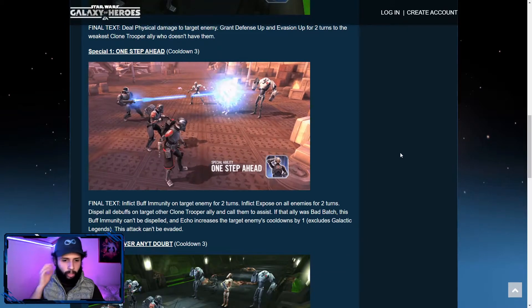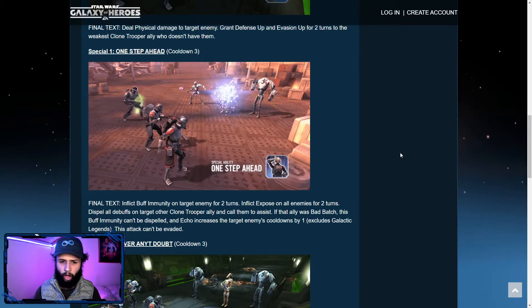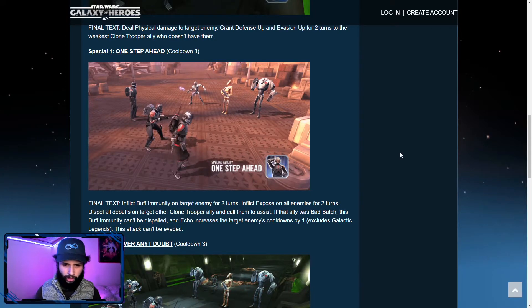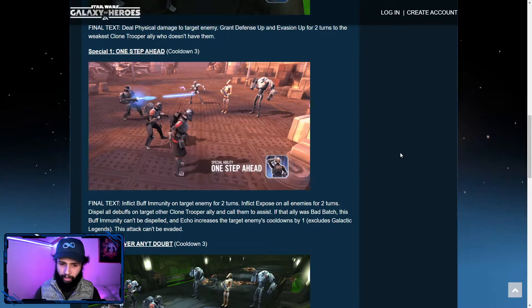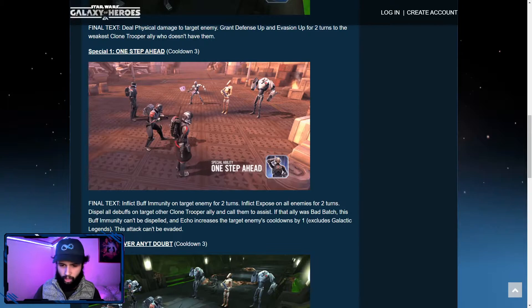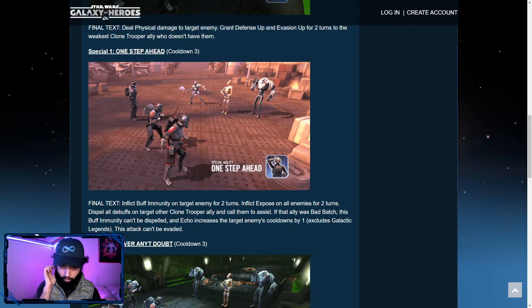His first special, One Step Ahead, inflicts buff immunity on the target enemy for two turns, inflicts Expose on enemies for two turns, dispels all debuffs on a target other Clone Trooper ally and calls them to assist. If that ally was Bad Batch, the buff immunity can't be dispelled. Echo also increases the target enemy's cooldowns by one — excludes Galactic Legends, but it's still pretty good. Like JKR can increase cooldowns with the mark, for example.